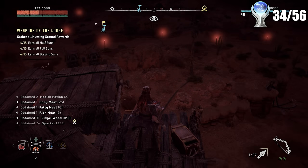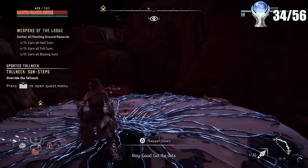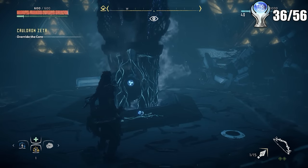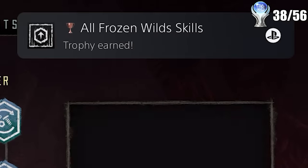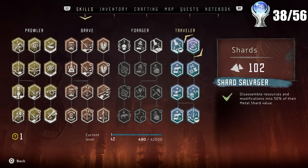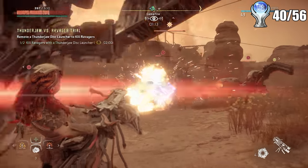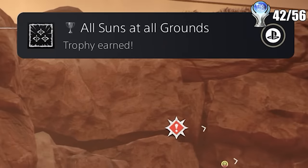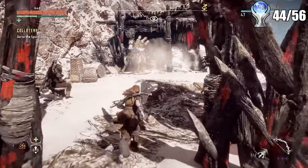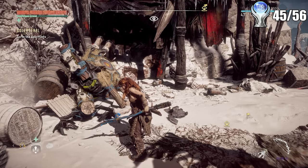The cleanup stage for Horizon Zero Dawn's platinum isn't as bad as you'd expect. Nearly everything is on the map and it's just a matter of going and finishing objectives. The first thing I went after was all the tall necks, which also made the entire map visible. I then got three strikes from above, a special combat skill you need to unlock and use three times. I then overrode all the cauldron cores around the map, but mistakenly bought every single Frozen Wilds skill, which isn't part of the main platinum list. This was a giant mistake — it caused me to grind skills for much longer than needed. I did get two trophies for overriding machines and tearing off more components, and finished all hunting grounds for two more trophies.